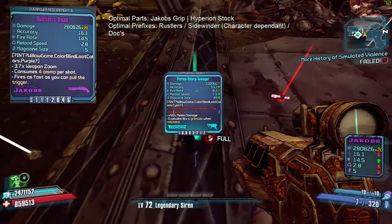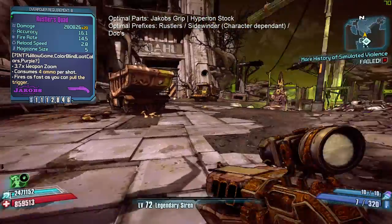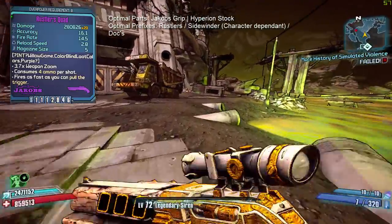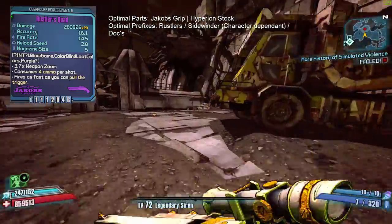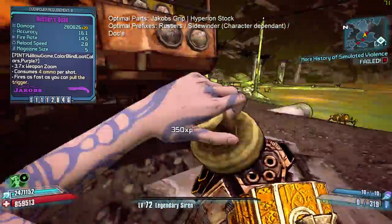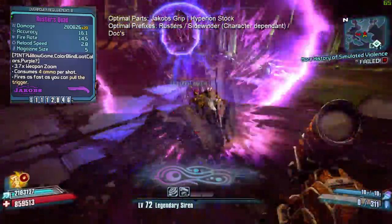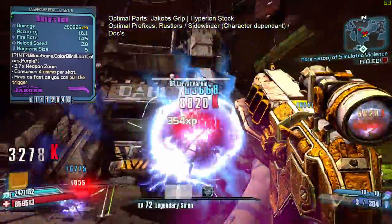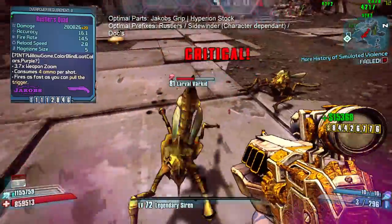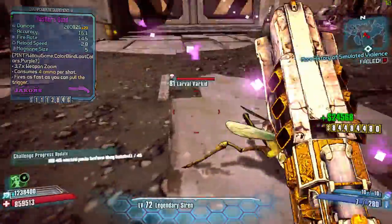I've actually seen it one-shot an OP8 dragon — yeah, it's that insane. Krieg can also make strong use of this weapon, using Bloodlust to gain an extremely large magazine, allowing him to spam the extremely high fire rate without needing to reload, doing extremely high DPS. Its low magazine, high damage, and low accuracy also make it a prime weapon for dealing damage and stacking Anarchy stacks on Gaige.